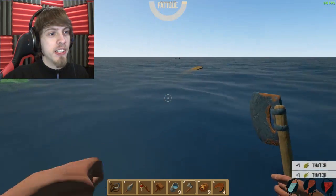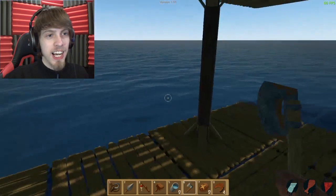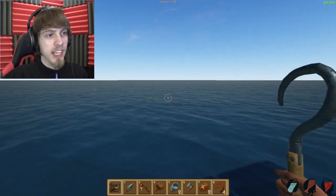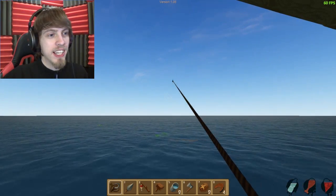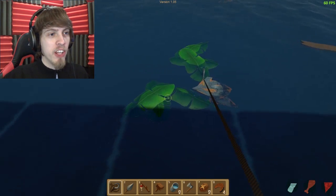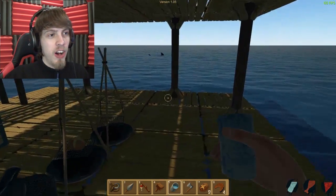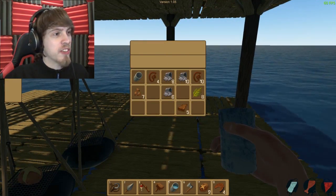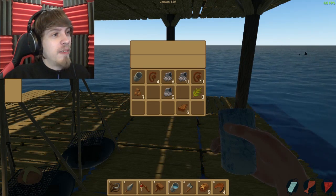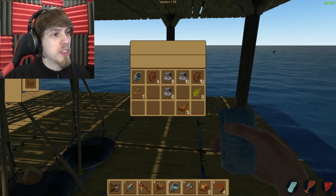I should mention, there was an update between last time and now. There have been retextures, as you can tell. If I just reel in a piece of thatch really quick, we're gonna observe this beautifulness. Look at that! Look at how beautiful it looks now. It's not just like a bunch of little seaweed particles. It's so beautiful! Also, there's like a chair and stuff — recreational stuff now, which is outstanding. But we're not looking at that right now; we're going to make our own trees and stuff.